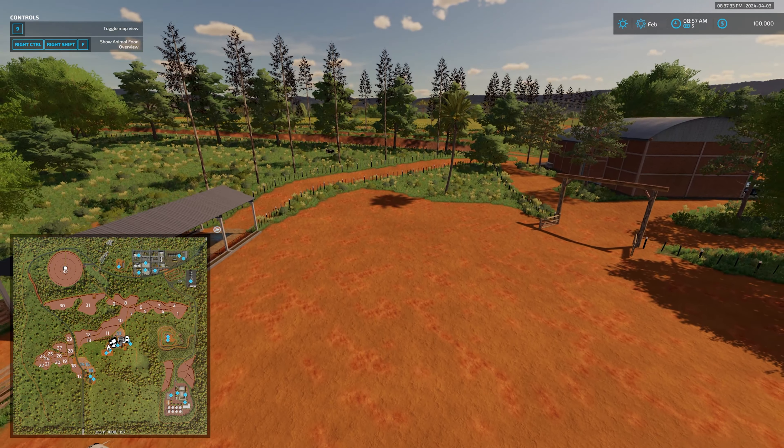There are some fields down to the south, and this is where the sugarcane sell point is located. These are the forestry fields — basically fields set up with grass and trees growing in them.